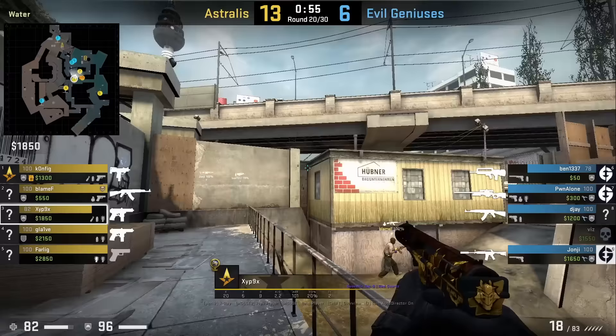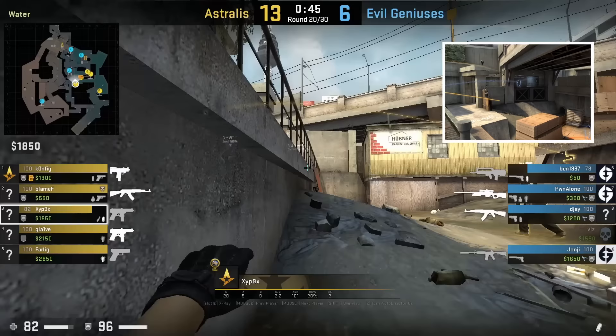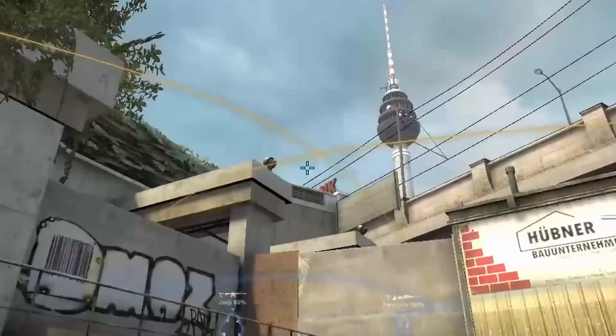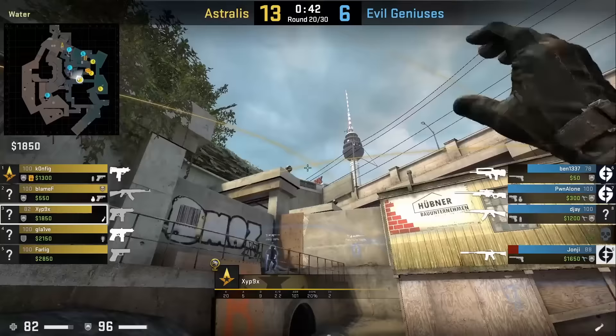Zip picks with a B nades set from water: he flashes sight, smokes heaven, and mollies CT. He stands next to the sewer — for the flash, aims at the pole, then left click throws. For the heaven smoke, aims here and jump throws. Then moves to the middle of water and mollies CT, putting his crosshair above this building and left click throws.